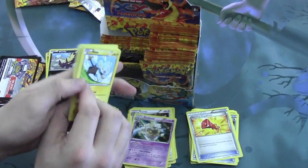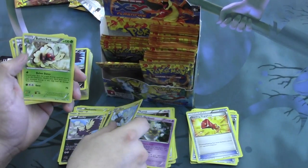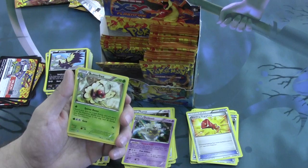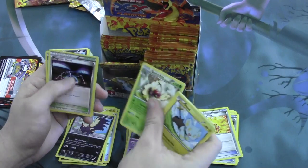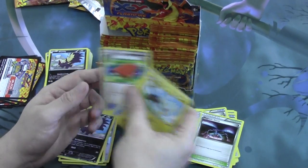Moving right along. Our Reverse is a Stunky and our Rare is a Butterfree. The attack Quiver Dance allows you to search your deck for a basic energy card, attach it to this Pokemon, shuffle your deck afterwards — if you attach an energy in this way, heal 40 damage. Pretty interesting. Another Magnetic Storm and another Pal Pad.